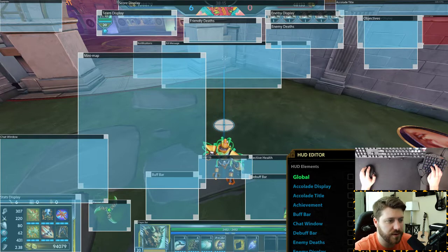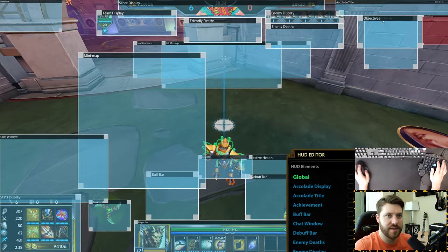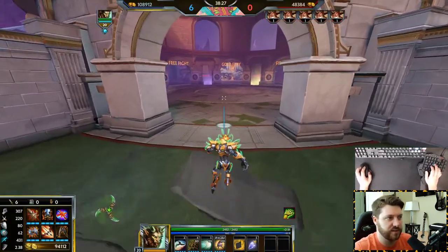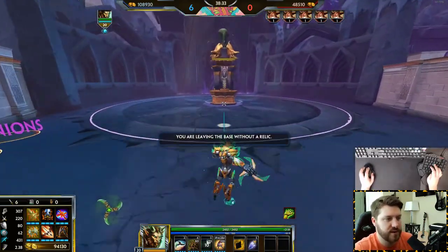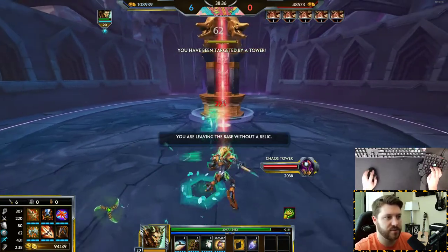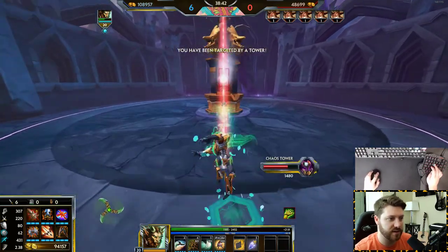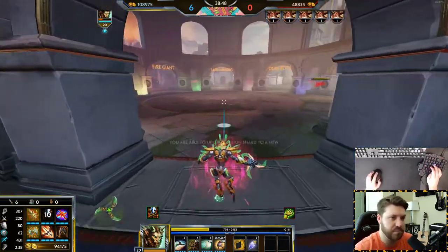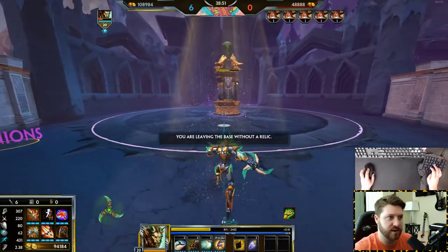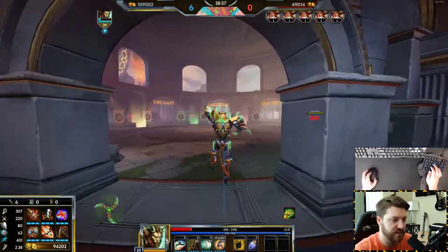Having the mini map close helps you keep track of people all the time. You can make it smaller or bigger — I have mine big with opacity so I see the circles but it doesn't impede me in team fights. Try putting your map closer to your character, more towards the center of your screen, and work on the size and opacity. I also have my objective health nearby — I can see tower health while still aiming without having to look all the way up to the top of the tower.